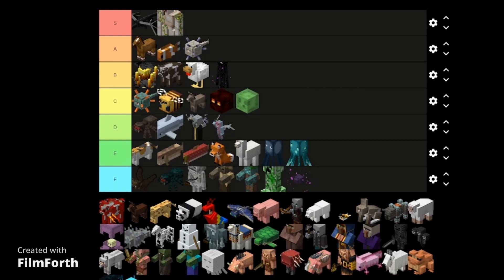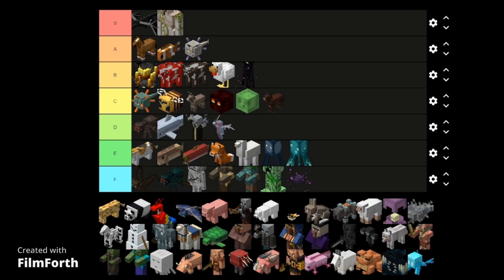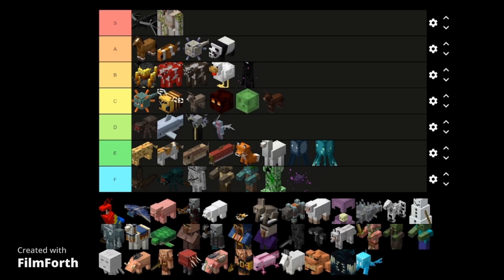Mushrooms — these are a pretty interesting mob, I'll put them in B tier. And now the mule — low C tier, it's the same thing as the donkey. Need I say more. Ocelot — same thing as the cat, we have a lot of reskin mobs here. And the panda — it's a cute mob, it's got some really unique animations. A tier.